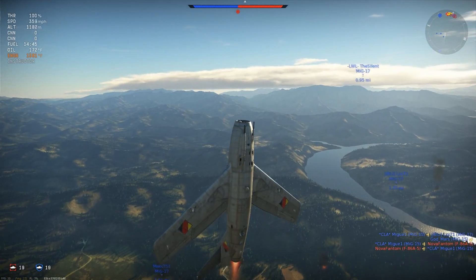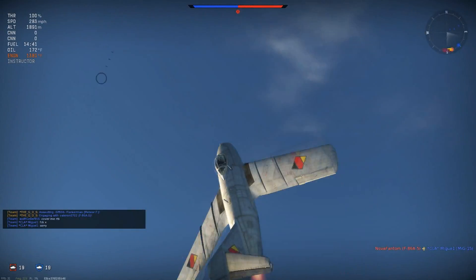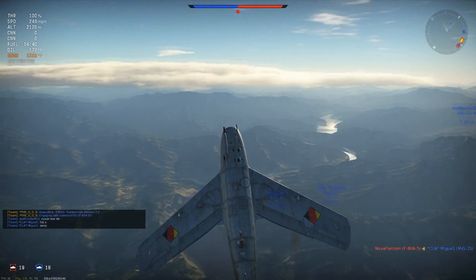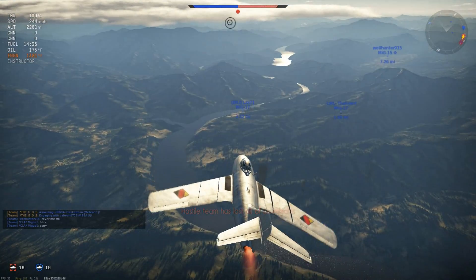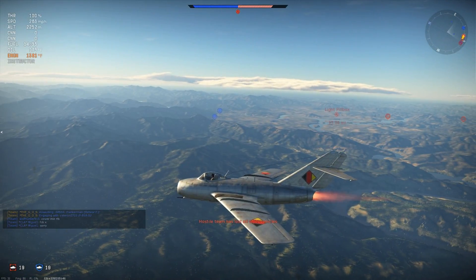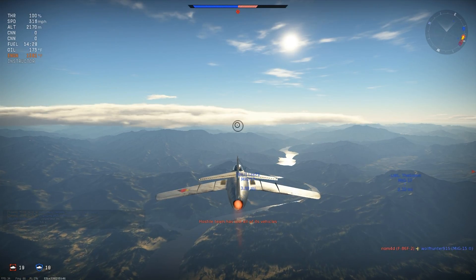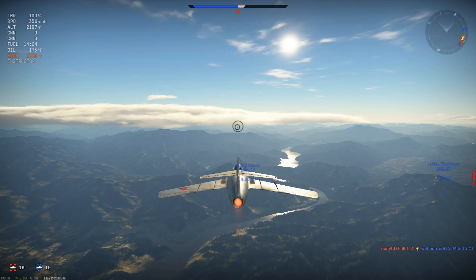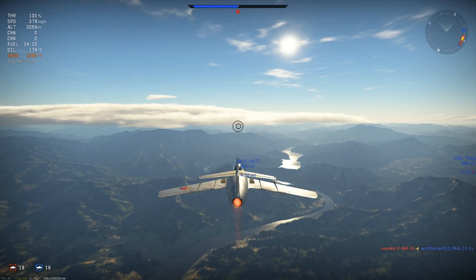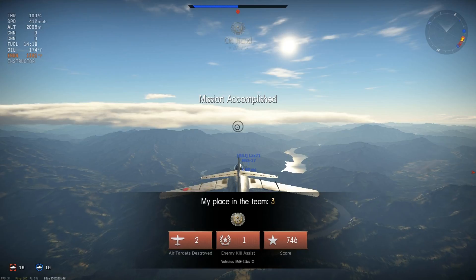I get a couple of hits with my 23mm and get the kill assist. This was around my sixth or seventh match, still just learning to fly the plane, and I'm able to get two kills on two very good planes. My top recommendation if you're going against this plane: don't get slow and don't start turning with it, because it has a better acceleration rate and will out-turn you. Just keep your speed up and you should be fine. Guys, let me know in the comments below how you like this plane, and I'll see you guys next time.